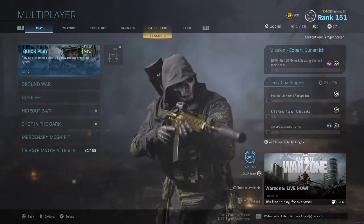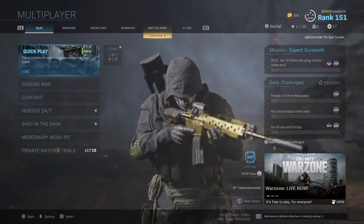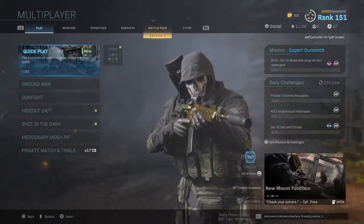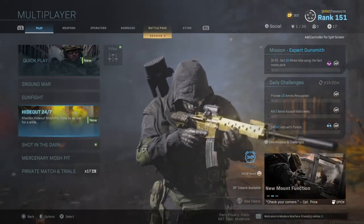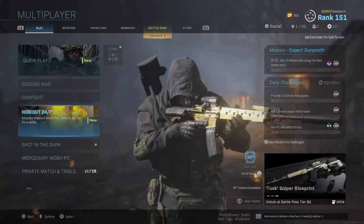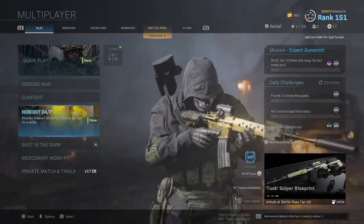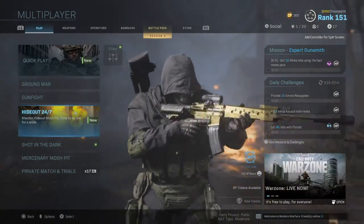As regards multiplayer, there's a Dragon's Breath shotgun ammo - it's like slug rounds and goes in the ammo section, so you'll need to rank your shotguns up to get it. There's also a new 6v6 map called Hideout. Please subscribe to the channel, leave a like, ring the bell to get notified, and let's get on with the video.